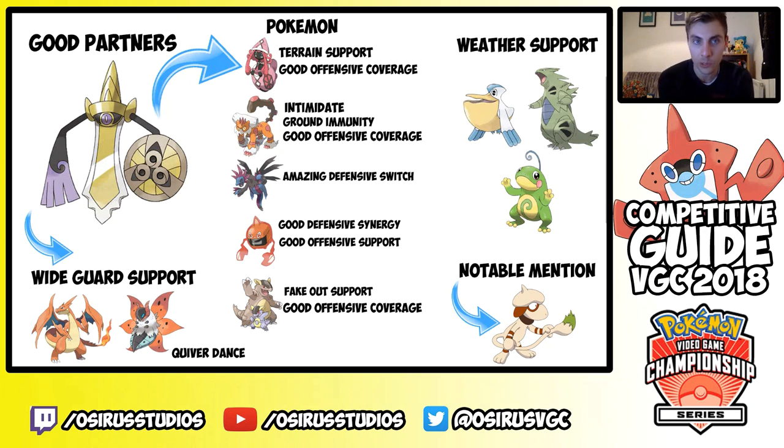Landorus-T also has good offensive coverage to deal with the majority of things that threaten Aegislash — Superpower for Hydreigon, Earthquake for Heatran, and for Charizard-Y and Volcarona it has Rock Slide.